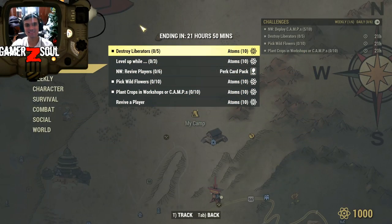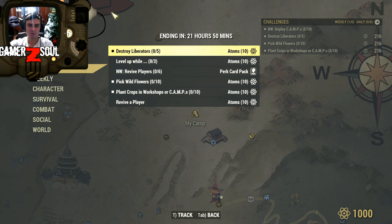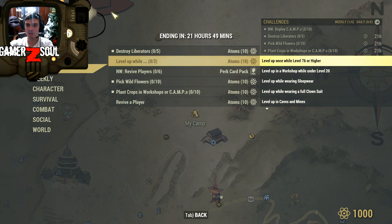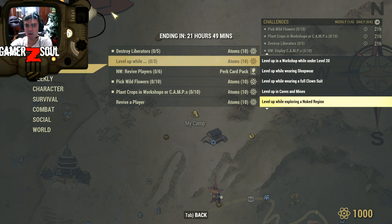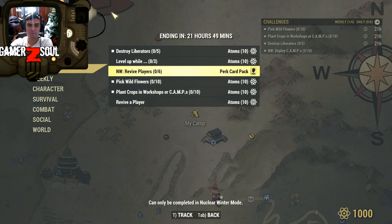Crappy daily challenges. I'm just gonna do this one, this one, and this one, so it's 30 Adams. No problemos - destroy Liberators. Those guys are super easy, you can find them at Vault 76. Then level up while completing any of these sub-challenges at the same time and you will get an additional ten Adams on top. So it's while level 76 or higher, workshop, under level 20 wearing sleepwear, full clown suit, caves, mines, exploring nuke region, well-tuned, well-rested, wielding an axe, diseased, engaged in PvP, intoxicated.